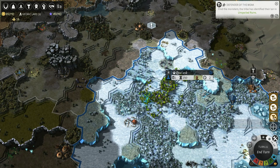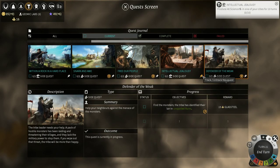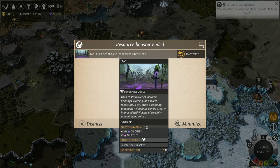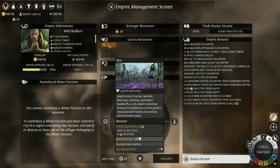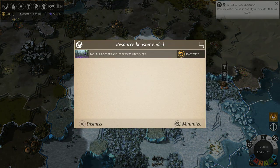The Boss — we've met them. We've failed to complete a quest. You have received a new quest. Resource booster ended — the booster and its effects have ended. So we've just lost the 50% influence bonus and the 5 happiness. I don't think we really need it right now. We could reactivate, but we've got plenty of influence and we're not spending it on anything yet. And we're still happy, so that's totally fine.